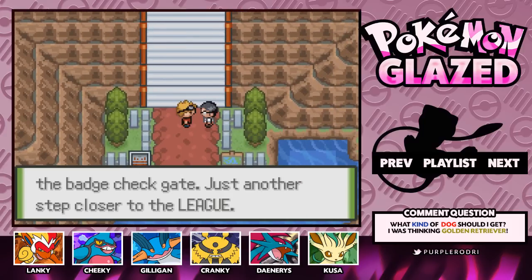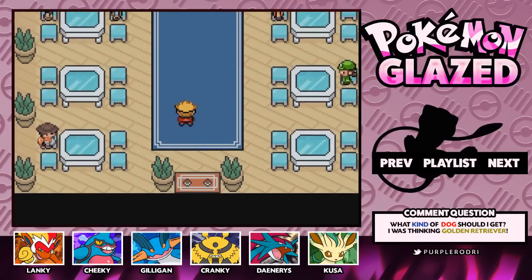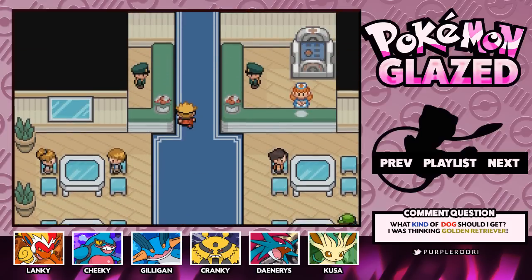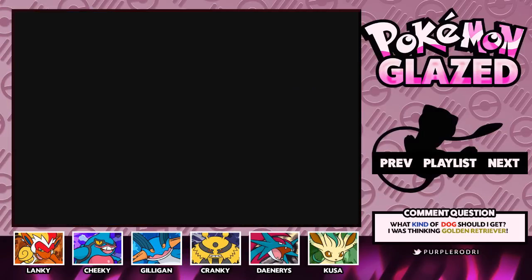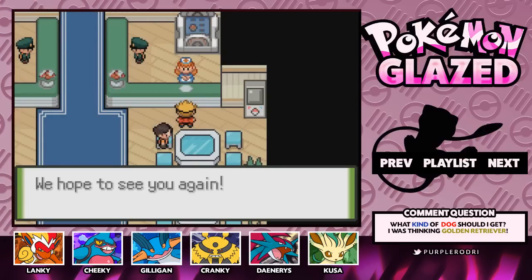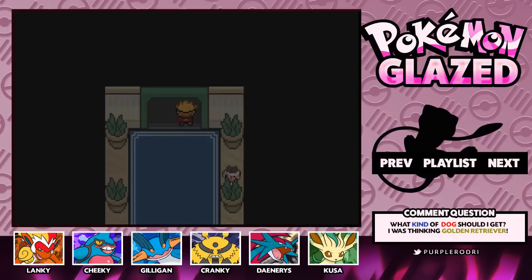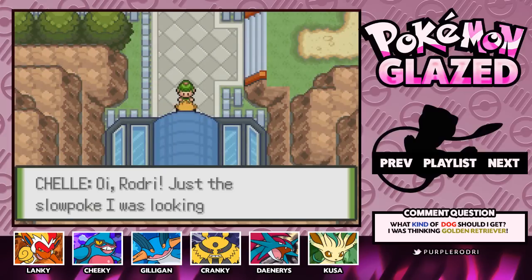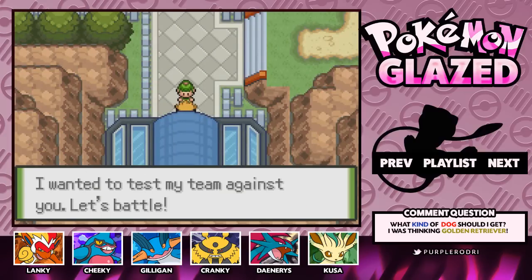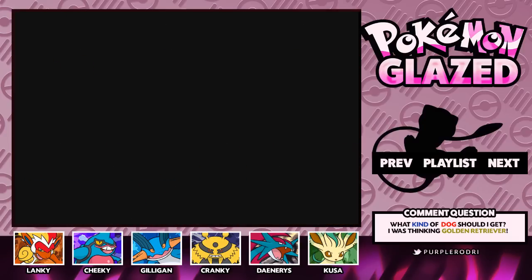It looks like we've made it to the badge check gate. You know, it's just something I've been thinking — I think it's always good to have pets and company, definitely in the future. If I ever have a family, I'll definitely want to get them a dog because I think dogs are so great to grow up with. And then — Oi Rodri, just a Slowpoke I was looking for. Looks like we're going to have to battle Shell. Here we go, Rodri versus Shell.